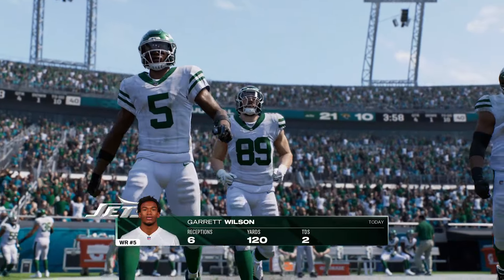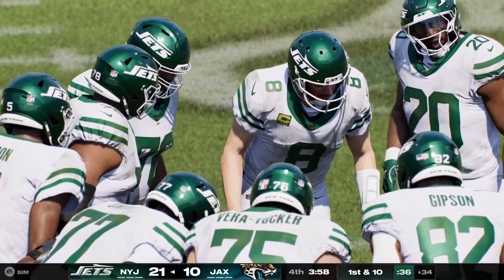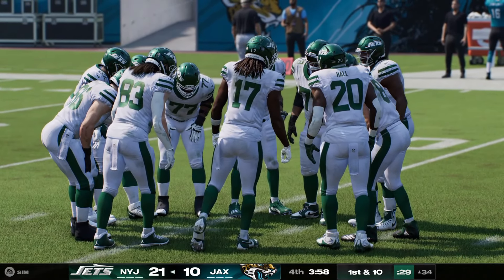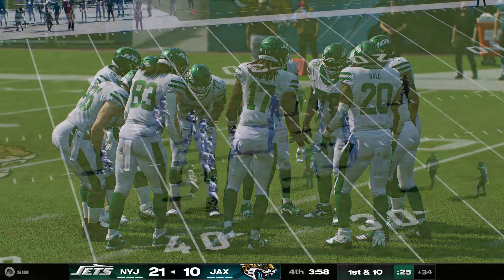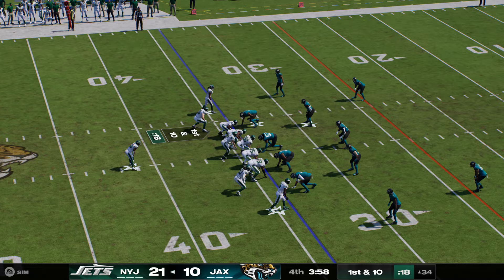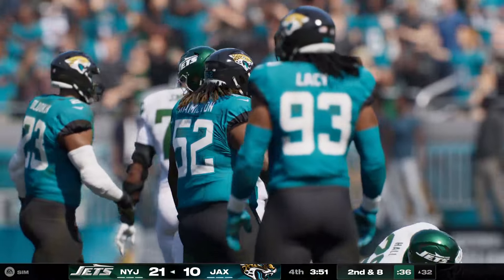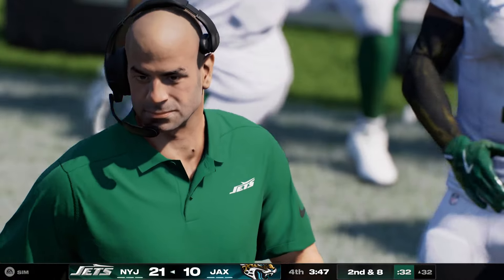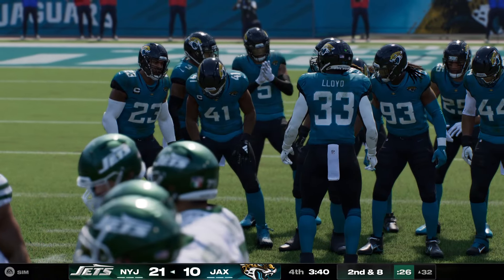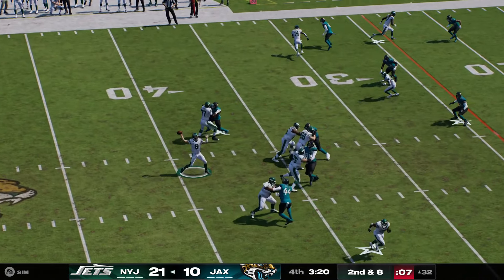They're going to try and keep hope alive — on fourth down, they're going for it. They run for it with Bigsby — he won't get there, stopped a few yards short of the line to gain. The Jags come up empty on fourth down, and the Jets are going to get the football in great field position. Still over three minutes remaining, but not getting that conversion hurt — a little demoralizing. Since they've taken over on downs, the team with the ball is going to four-minute offense — maybe they can put this thing away.